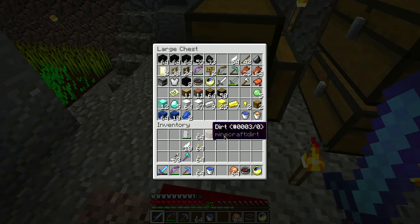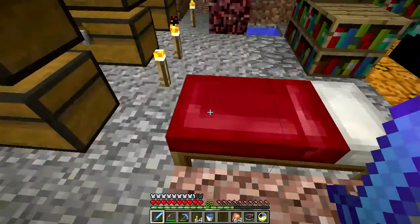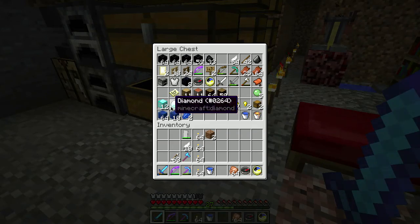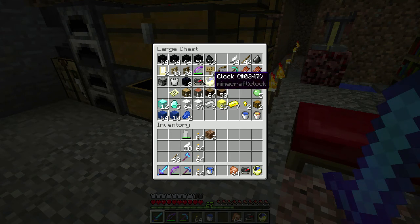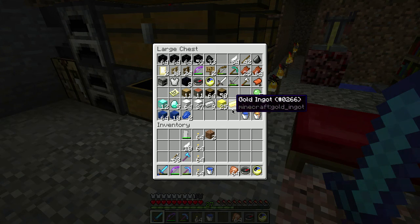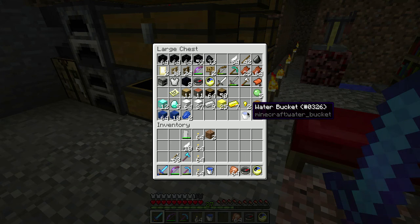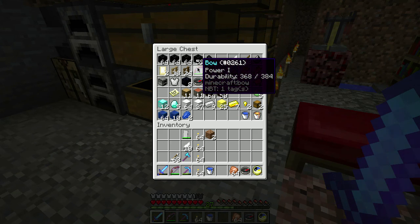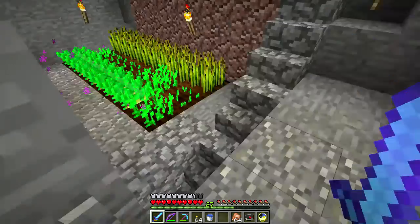I'll tell you why. We're doing okay on diamonds — we've got well over 100 diamonds and plenty of iron. I should probably make some buckets and go scoop out some of that lava over there because I want to obsidianize it, but I don't want to accidentally fall in that lava when I'm out trying to trap zombie villagers.